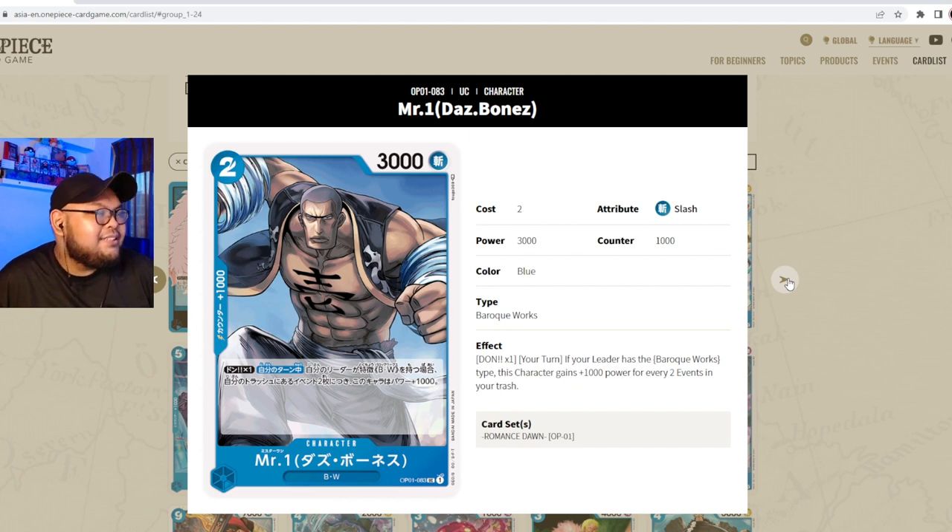Mr. 1 Daz Bones is two cost, 3000 power, slash attribute, counter 1000, part of Baroque Works. His ability is DON x1 on your turn: if your leader has the Baroque Works type, this character gains plus 1000 power for every two event cards in your trash. He's easily your finisher — I've seen gameplay where you have three Daz Bones swinging for six to seven thousand each. Definitely get a playset for Baroque Works.